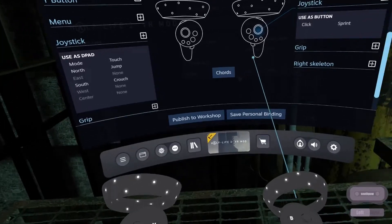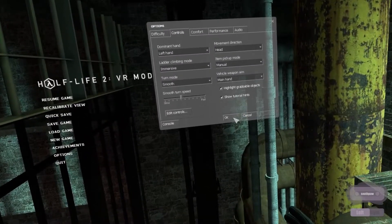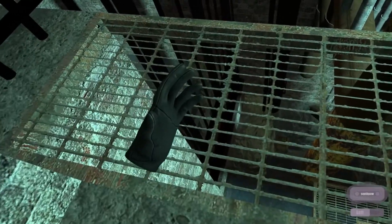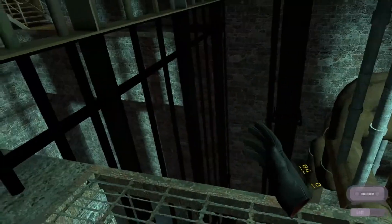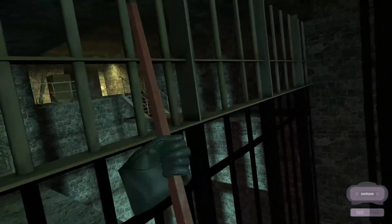So, if I've done this correctly, I can close that overlay. I'm on left hand. I still get to choose my crowbar. I'm moving with this hand, moving back and forth, looking left and right, crouching, jumping. Fantastic.